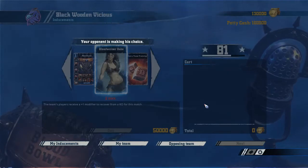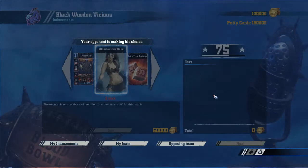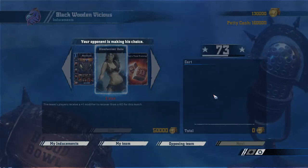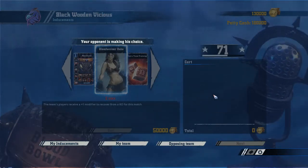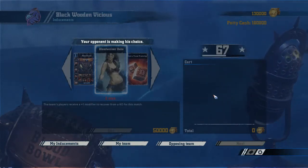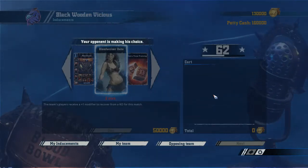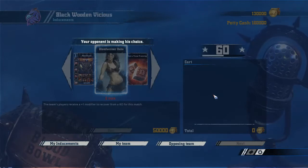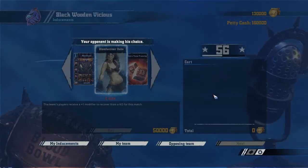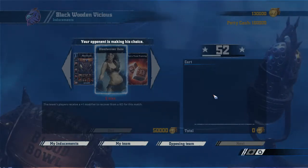We've got Mighty Blow and a lot more Block. So as long as we can get the player advantage we should be okay, but even then it can be tricky. Our main goal should be getting rid of the Wardancers — and the Agility 5 Strip Ball Wardancer is the first priority. It's really unfortunate that I don't have my Mighty Blow Tackle Blitzer anymore, so we'll have to settle for either Mighty Blow or Tackle when attacking him.